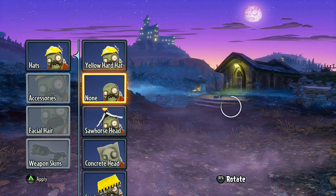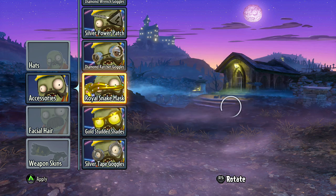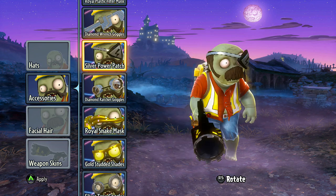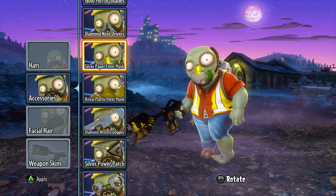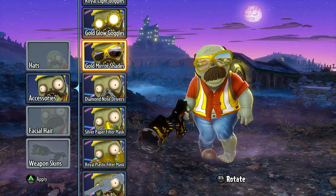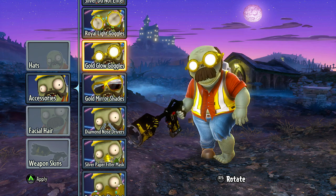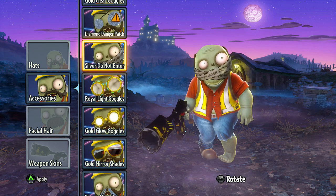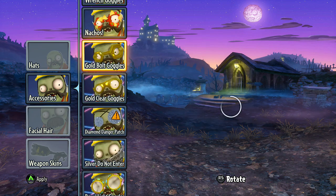Let's go back to hats and put on none so we can look at accessories. Silver tape goggles, some gold stud shades, the royal snake mask, the diamond ratchet goggles, silver power patch, diamond wrench goggles, royal plastic filter, silver paper filter mask, the diamond nose drivers, the gold mirror shades — those are looking sexy and good, except it really doesn't match our background. The gold glow goggles, royal light goggles — pretty scary stuff — silver do not enter, diamond danger patch, the gold clear goggles, the gold bolt goggles.